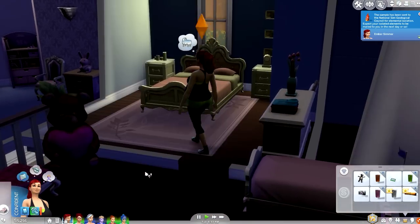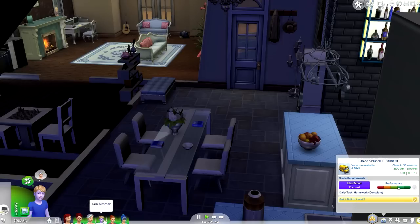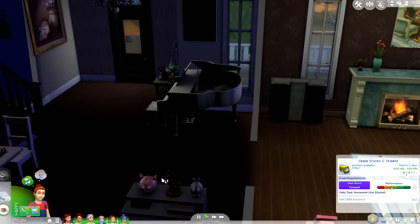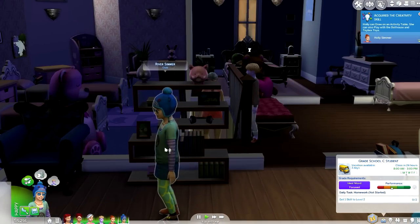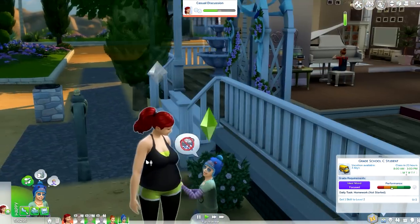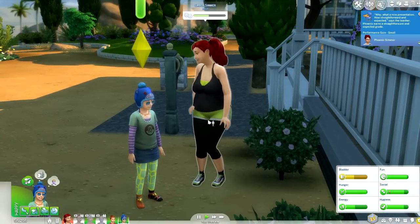All we're doing now is waiting for this baby to be born. I totally forgot the kids need to do their homework — Phoenix has, Rainbow has, Leo has, but Holly and River haven't, obviously because they just aged up. I was going to get River working on the social skill but everyone's gone to school. Let's try talking to someone while they're on the piano — doesn't seem to work, so let's talk to Ember instead.